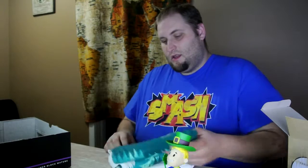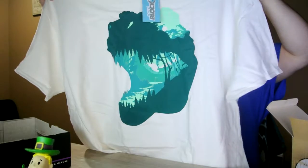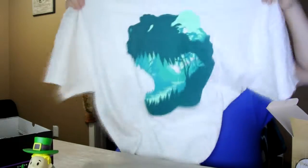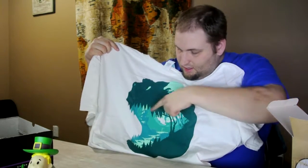Next is the shirt. Right off the bat I can tell this is a white t-shirt, which I'm not really a big fan of — this is my first white t-shirt I've ever gotten in a box. I can see it has a forest design... oh, I didn't see what they did there. There's a dinosaur head in the dark green shading — I didn't notice that at first — and then a woman in the background.